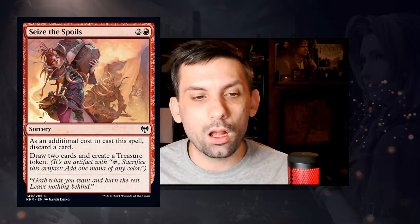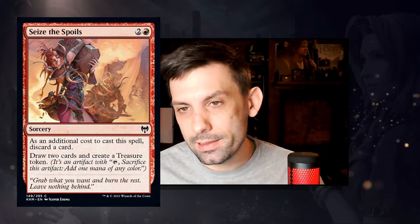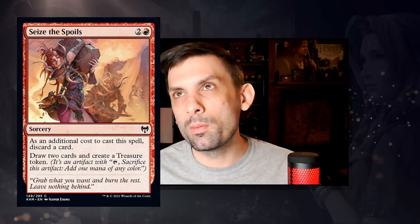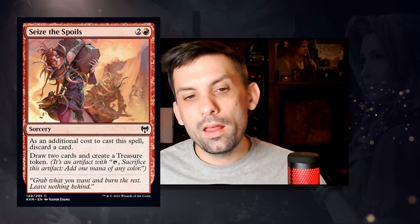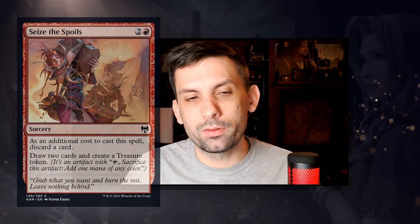We've got Seize the Spoils — a sorcery for one red and two colorless. As an additional cost, discard a card; draw two cards and create a treasure token. This is the set's version of discard-a-card-draw-two. It costs one more mana than similar effects but you get a treasure token. If there are enough cards pushing treasure token synergies, this could be worth playing; otherwise it's filler in limited.